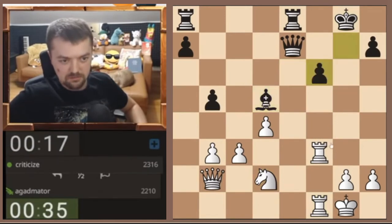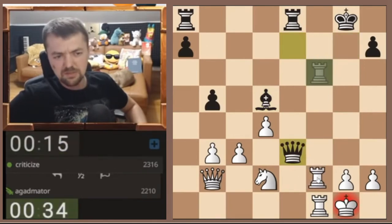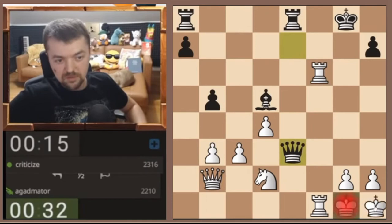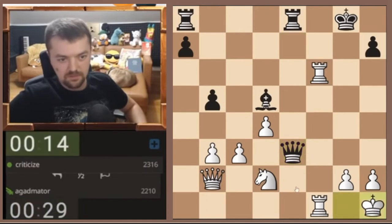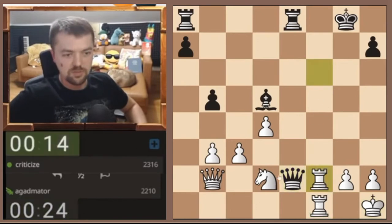This is even good, I believe. We're gonna capture on f6. If queen e3, the rook goes back, or I just go King h1 — I'll go King h1. I have to be careful not to get checkmated here; he's threatening to checkmate me.